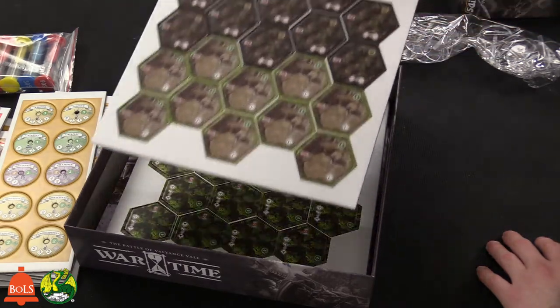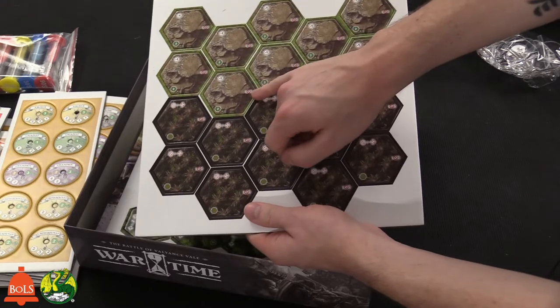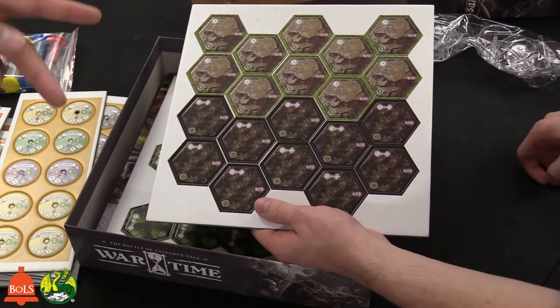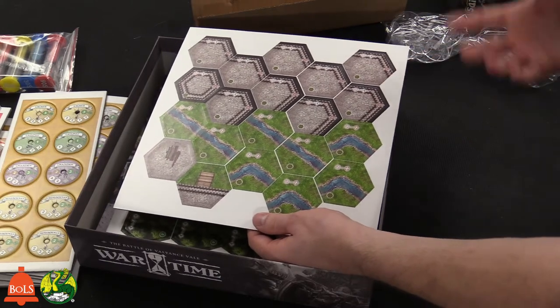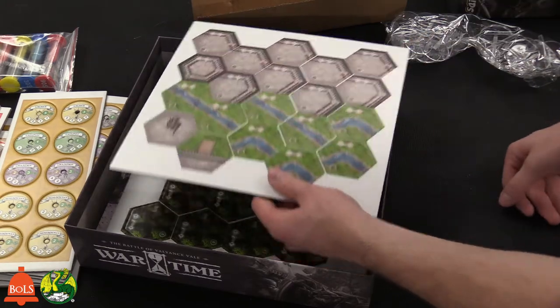There are terrain pieces - hills and stuff like that. On the terrain pieces it'll tell you things like line of sight blocks, so if something's here and there's another unit, it finds the side block. The back side just gives you more variety. The cool part is you can build your own maps - it's like Heroscape. You can build your own map and then play on it.